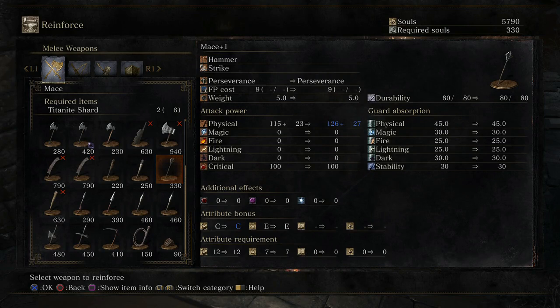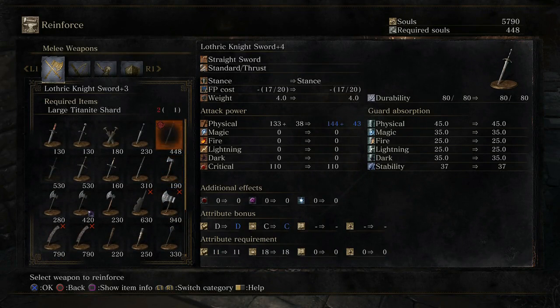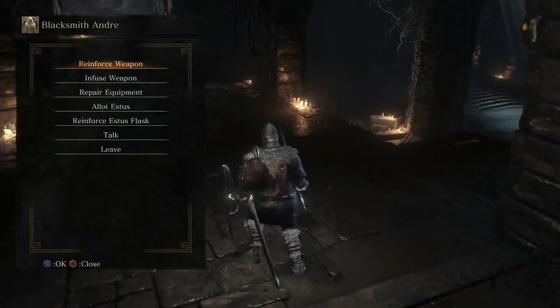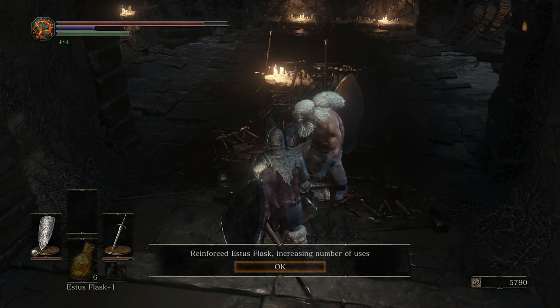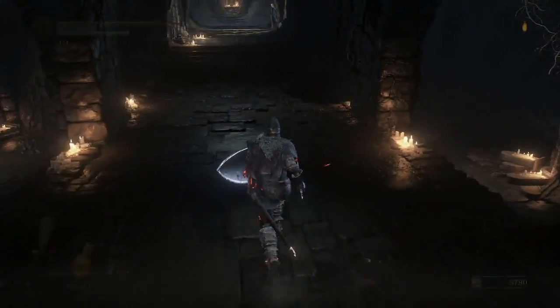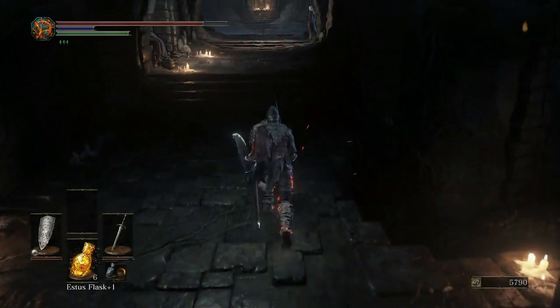I want to reinforce this hammer or this mace. Strike weapons are usually pretty good against armor. Well, this sword seems to be doing pretty good damage. Unfortunately I need another large titanite shard. Oh wait, I have another estus, don't I? Yes I do.